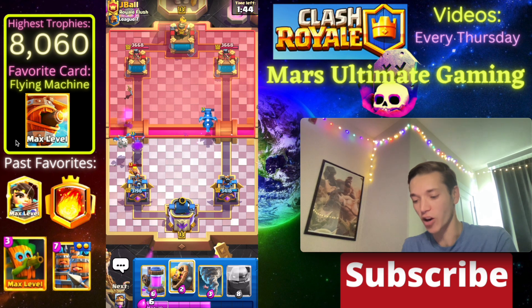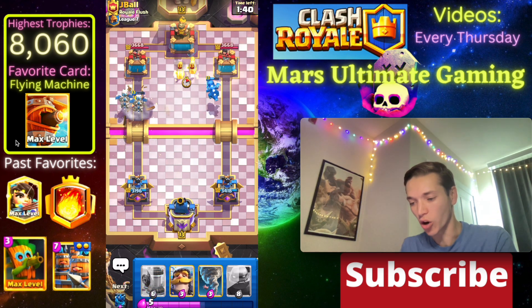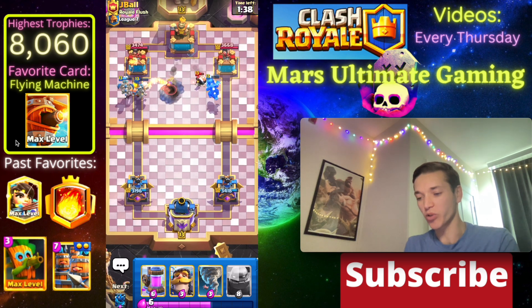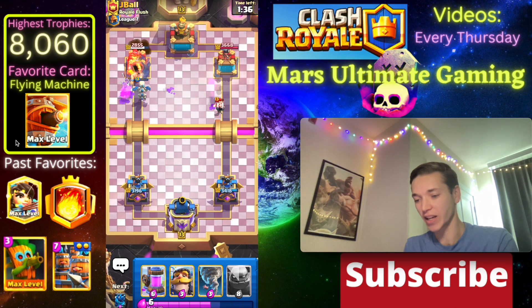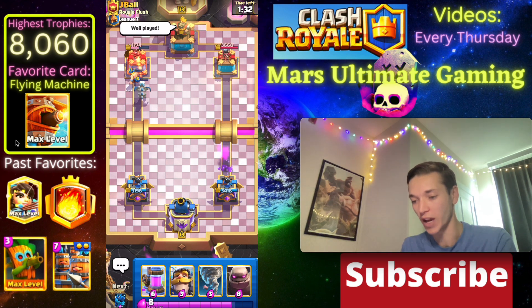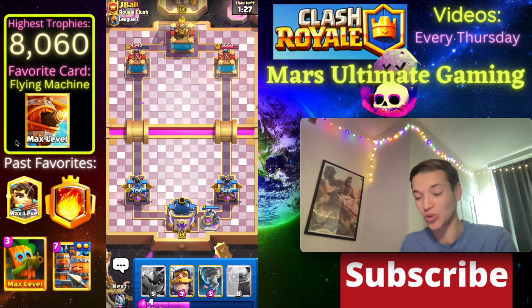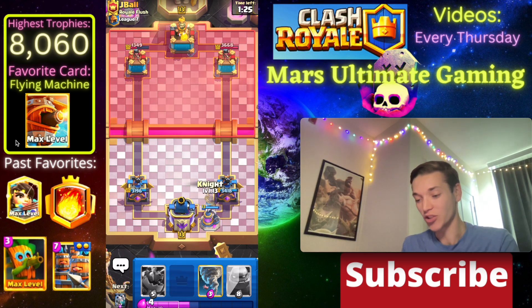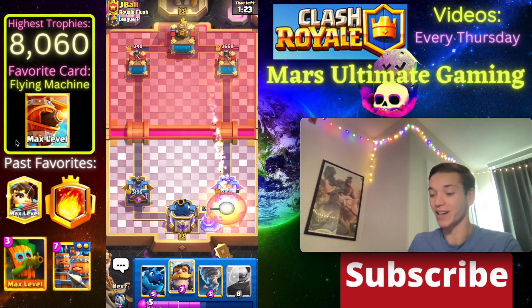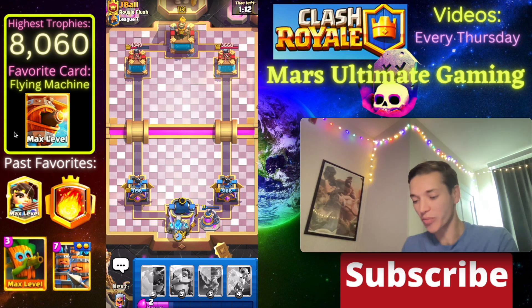E-Drag raged up is going to be able to take out his Skeleton Dragons, and our Skeleton Dragons are going to take out his Mother Witch. With a Barb Barrel we're going to protect the Skeleton Dragons for a second and look at that damage we're getting on the left - that is huge. Let's go with another Elixir Collector because he also used his Wall Breakers on defense, so he needs to Fireball this right away. Now is our opportunity to go in for a Golem.